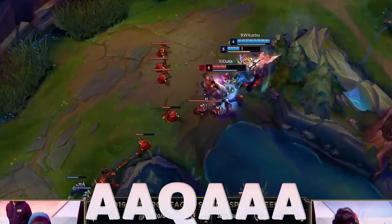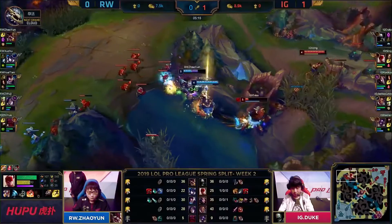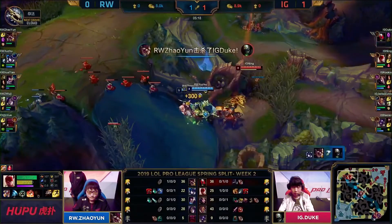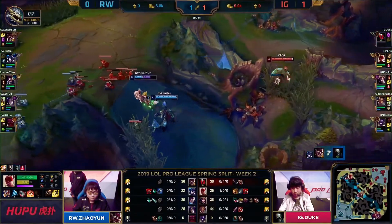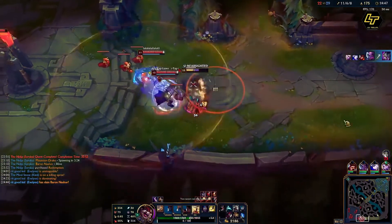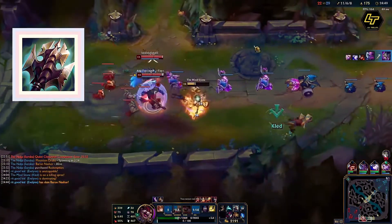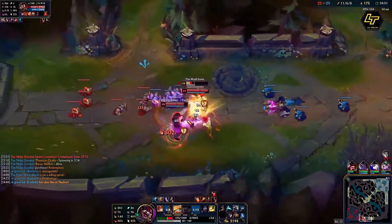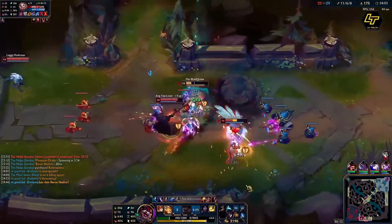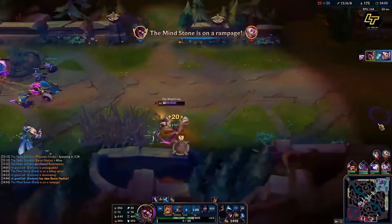You can try auto attacking the enemy, then Q to cancel the auto attack animation. Because you gain 100 movement speed towards enemy champions when you are dismounted, you can use this movement speed to catch up to the enemy and continue auto attacking to get Skaarl back. And after you get Titanic Hydra, remounting Skaarl will be even faster because you can use it to reset your auto attack animation so that you can start a new attack on cast.